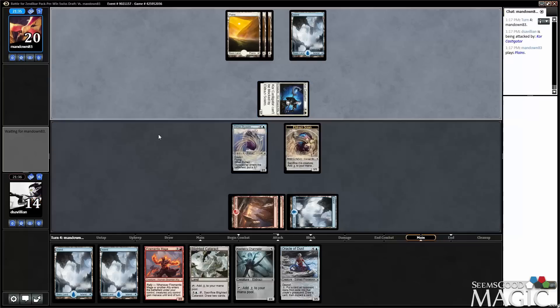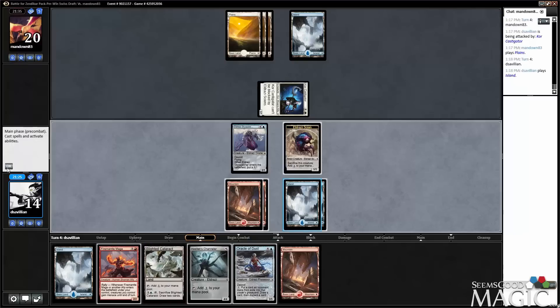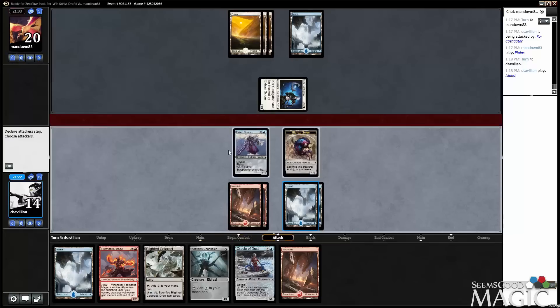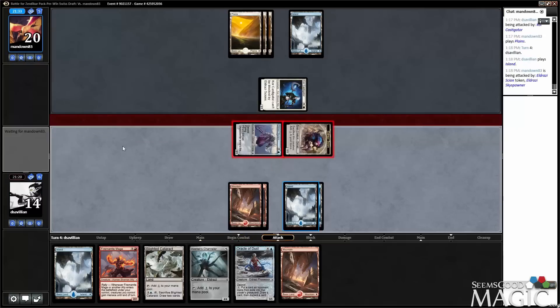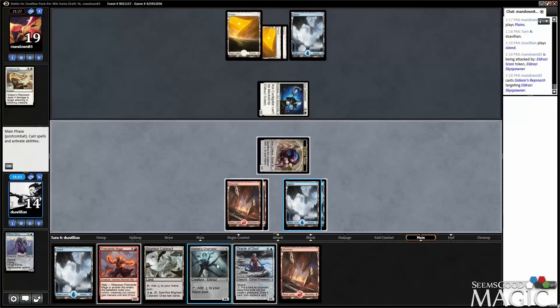Maybe that's wrong — maybe I should have blocked. I'm going to attack with both. I guess he can have Royals of Retribution, that's 5 mana, so shouldn't really get punished for this. Gideon's Reproach. If I'm going to lose a card, I would rather lose Oracle of Dust rather than Kozilek's Channeler. But if I play Kozilek's Channeler and then draw a 7-drop, I can just slam that next turn.